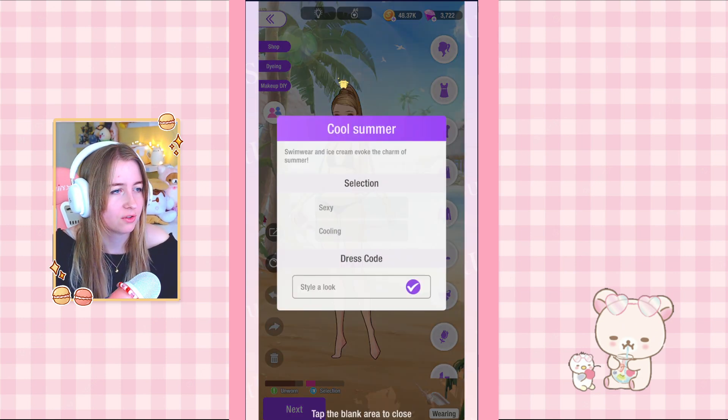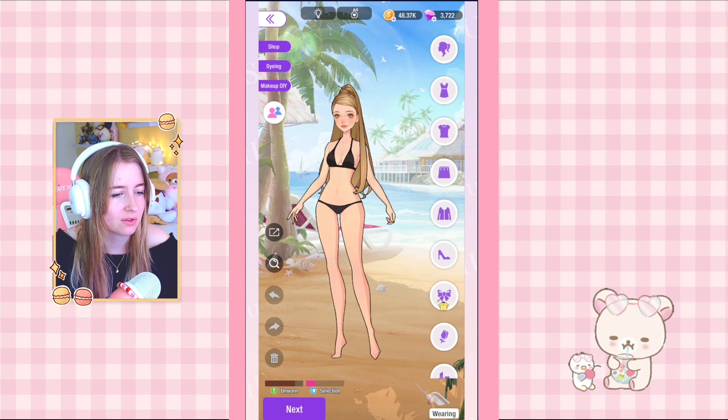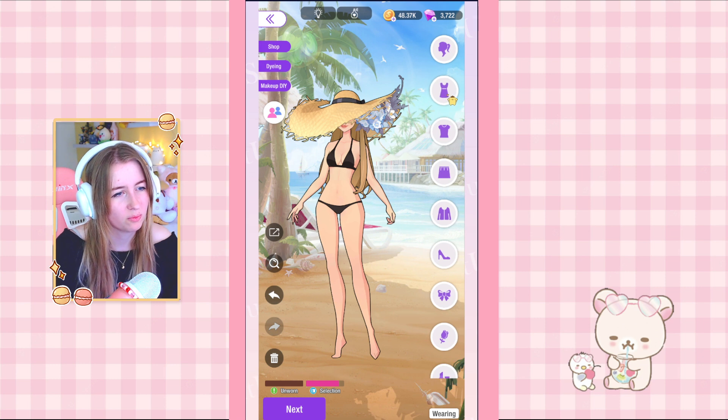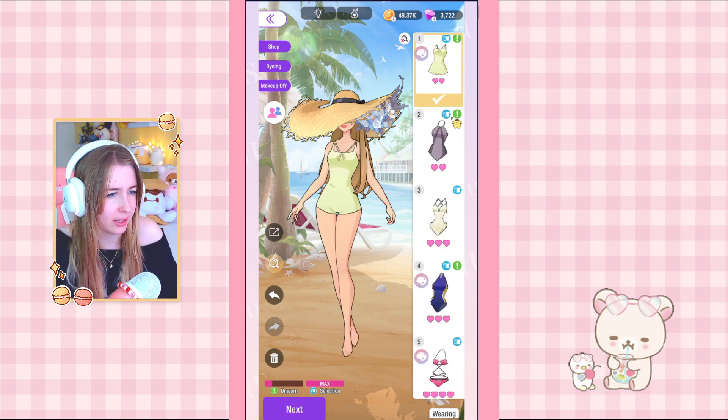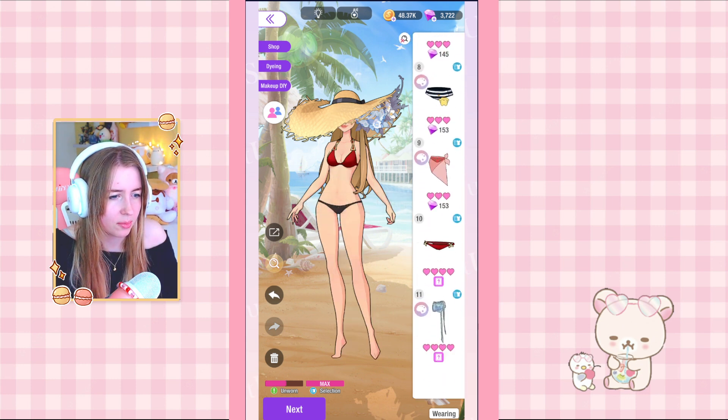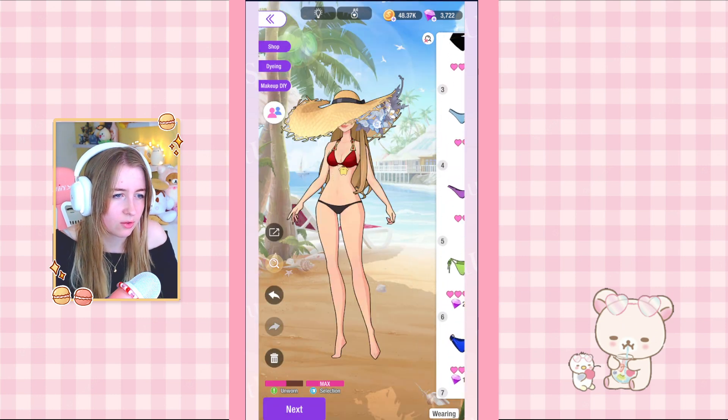Next up is Cool Summer. I definitely want to use that big old hat I got from a gacha pull. For swimsuit, I really like the white one so I think we should go for that, or the red — but I don't have the bottoms for it since those are from a gacha too. So I think we should just do a one piece and then do the rest in blue if we have any blue accessories.